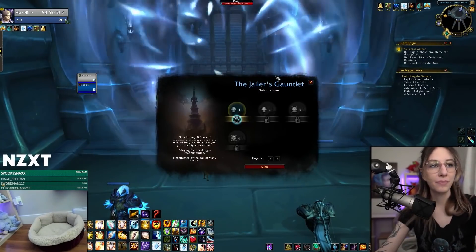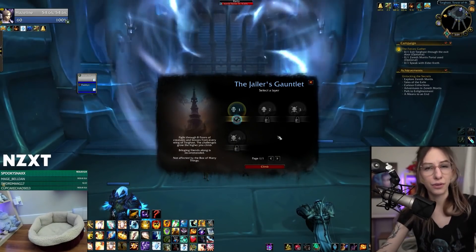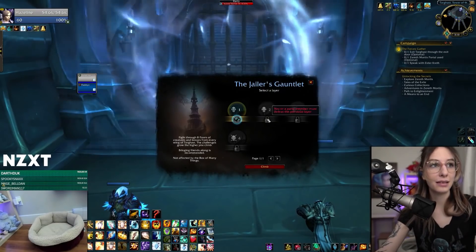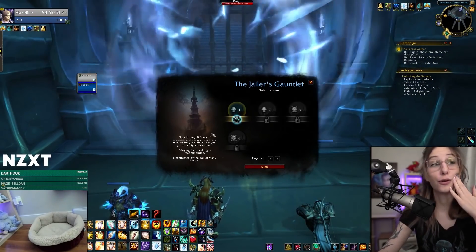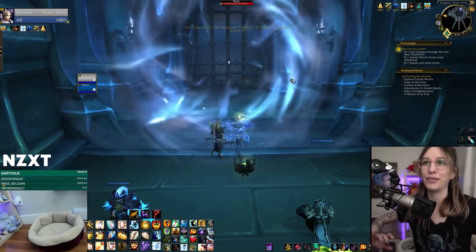So the idea with Jailer's Gauntlet: there are four layers currently available, and I believe eight in total — the rest will come out later. You get stuff for doing them. The first layer gets you a pet, one has a cosmetic hearthstone, and the fourth one has the Marat mount. I believe there's a title too. You'll see how it works when we get in there.